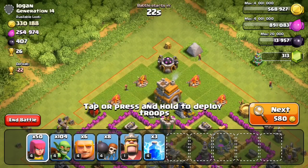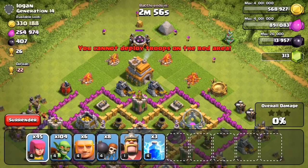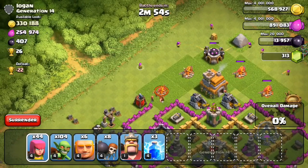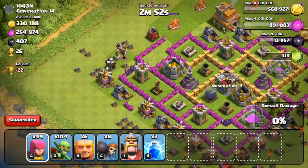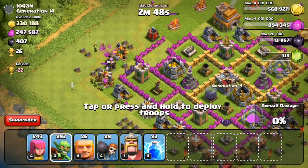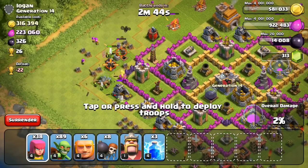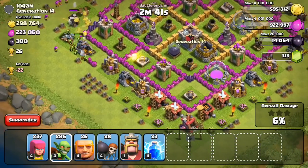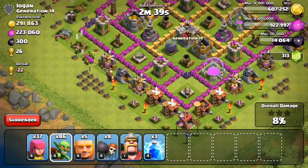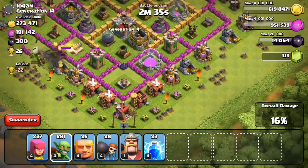I also did upgrade some things while I was raiding earlier — you guys probably saw inside the laboratory that I was upgrading my archers up to level five. I was sort of torn between using those guys or the goblins to upgrade first, maybe even the giants, because my giants die super fast at level four. But I decided on the archers since they're pretty versatile — you can use them in pretty much every single army composition. They're the pretty sensible choice for anyone when they hit town hall eight for what you should upgrade first.